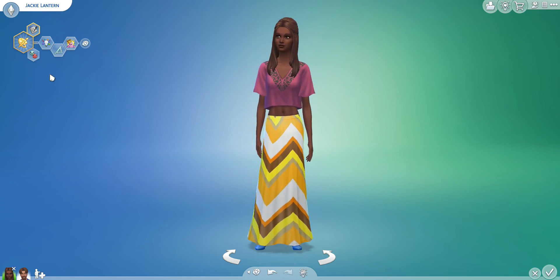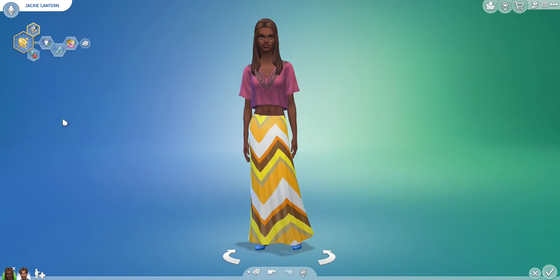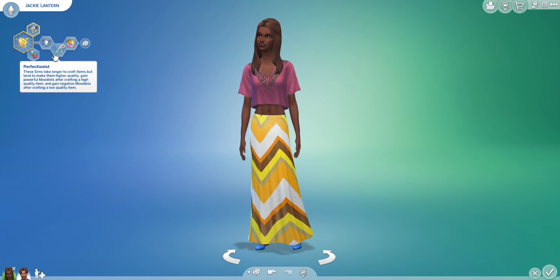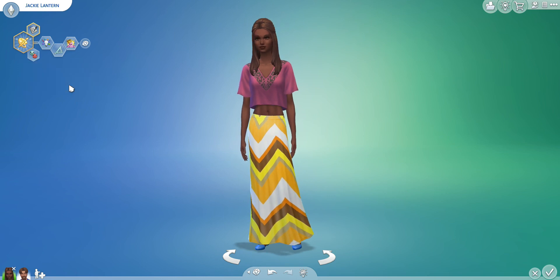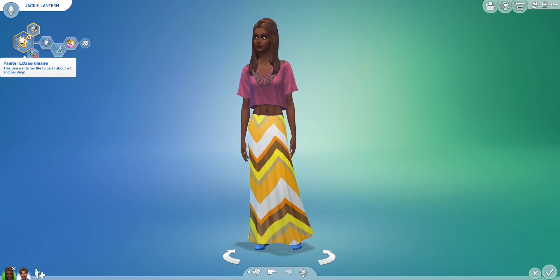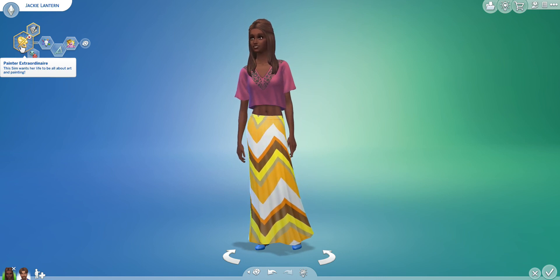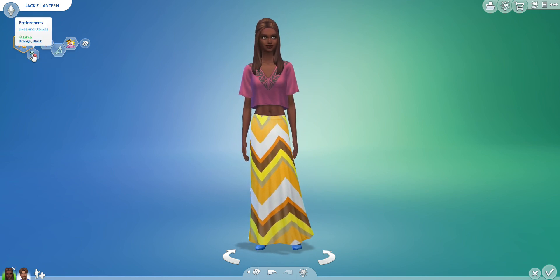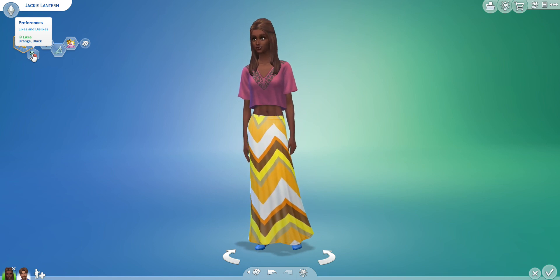The female sim has the creative trait because I imagined her as a very creatively done jack-o'-lantern, perhaps carved by a perfectionist with just perfect little cuts. Because of that, she may be slightly self-absorbed — she knows she's one of the best pumpkins in town. With the creativity trait I gave her painter extraordinaire, since people sometimes paint jack-o'-lanterns. Her likes are the colors orange and black.